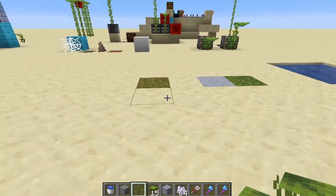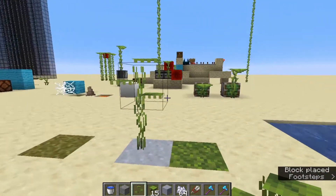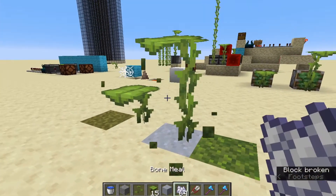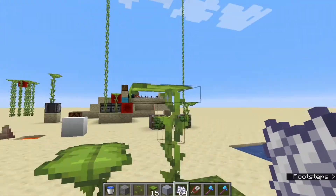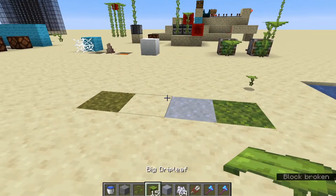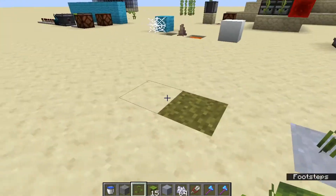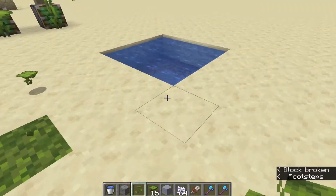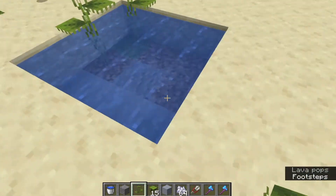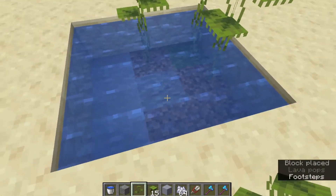First off you get two different variants: the small drip leaf and the big drip leaf plant. When you bone meal the small version it will turn into a big drip leaf plant. Outside of water, the small drip leaf will only grow on clay. If you plant it into water it will grow on dirt, clay, or grass, but it won't grow on stone.